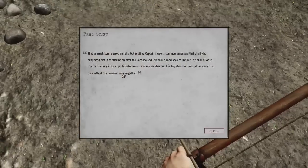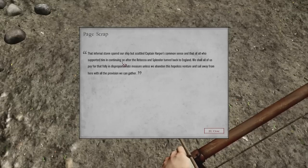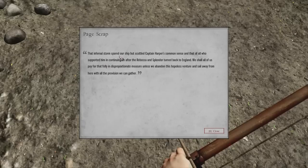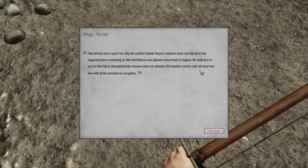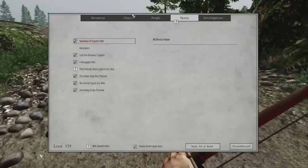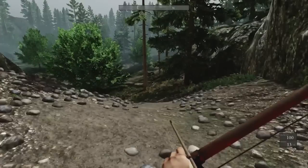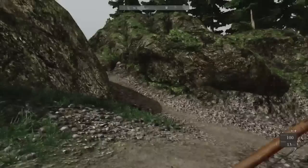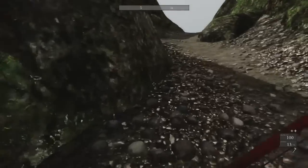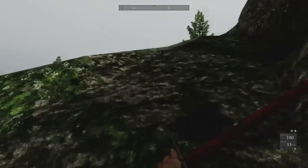There seems to be a sound cue for nearby items. We find another note: 'Better to scuttle the ship, Captain Harper, in all common sense — all of us pay for that folly in disproportionate measure, unless we abandon this hopeless venture and sail away with all the provisions we can gather.' I don't really know how long this game is, but I'm enjoying it thus far and will surely pay off my four dollar investment in no time.